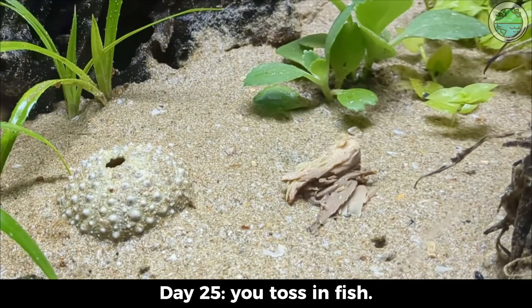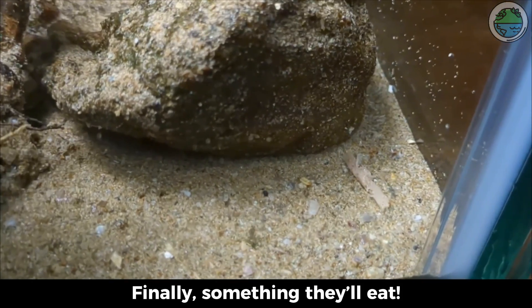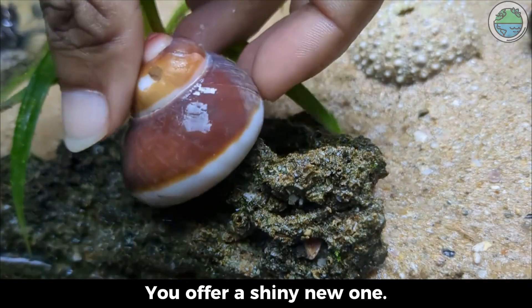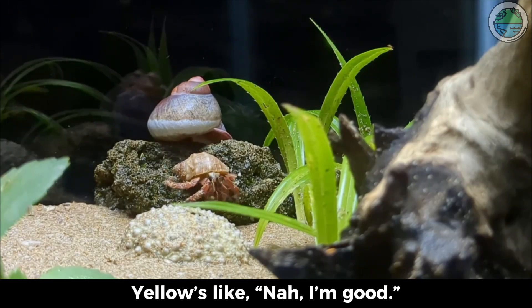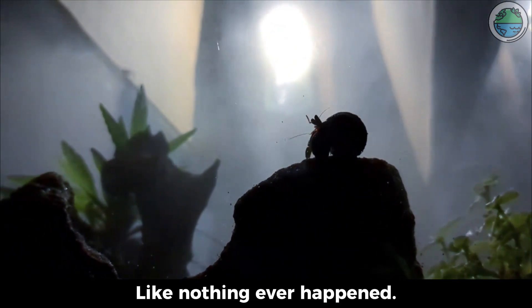Day 25, you toss in some fish. Next day — it's nibbled. Fish bits in the corner. Finally, something they'll eat. Yellow's shell is looking snug, so you offer a shiny new one. Yellow's like, no, I'm good. Days later, experiments done. This tiny world goes quiet, like nothing ever happened.